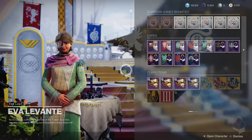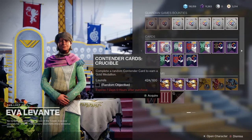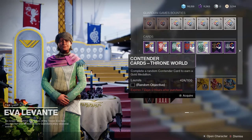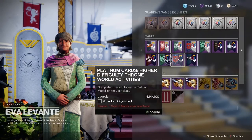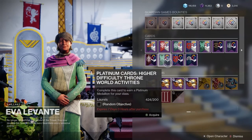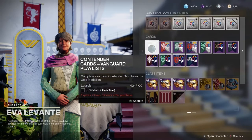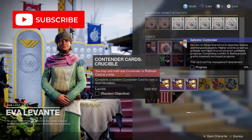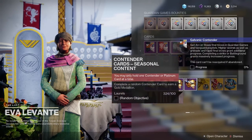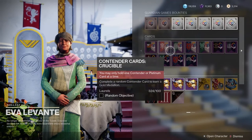Once again the event revolves around collecting laurels to purchase contender cards that you then have to go and complete in different activities. Contender cards that award gold medals cost 100 laurels for normal playlist activities, or 200 laurels for raids, trials and nightfalls, awarding platinum medals that give you more progress for your class. The big issue I have with this is that you can only grab one contender card at a time, so you have to constantly go back to the tower to pick up the next one. Sometimes you complete one contender card in two strikes and you have to go back to pick up the next. Too much tower time.